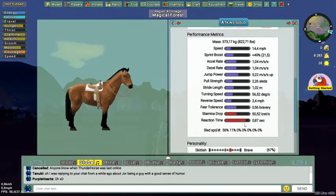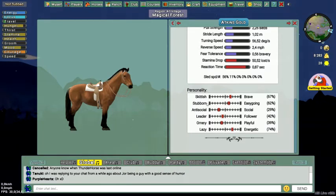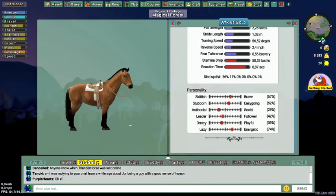His reaction time is under a second. Looking at his personality: he's more on the brave side than skittish, but not very brave. He leans slightly toward stubbornness rather than easy-going. He's very anti-social and doesn't like crowded areas. He's a little more of a leader but can follow someone else. He's more serious than playful — ornery, I believe that means serious — and he's a little energetic and easy to handle.